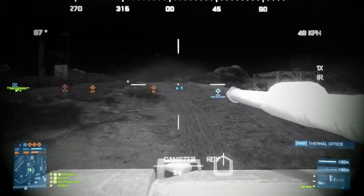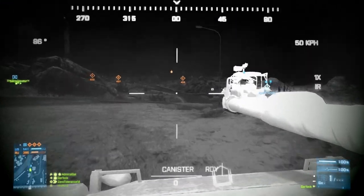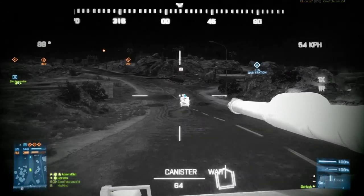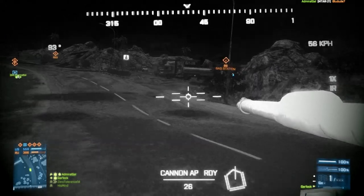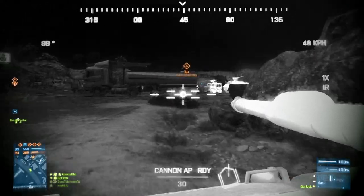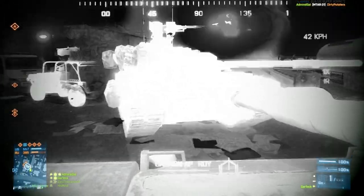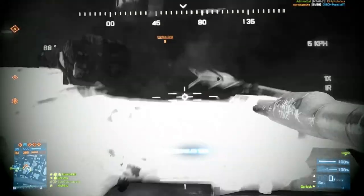As soon as you see an enemy tank, but particularly if they're not looking at you, you drive directly toward them. When you get within striking distance — and you'll have to play around with this to figure out how far away that is — hit the gas, drive into them as fast as you can, and hopefully if your timing is right and the terrain is right, you'll knock them right up in the air so that they can't shoot you and you're shooting at their underside.